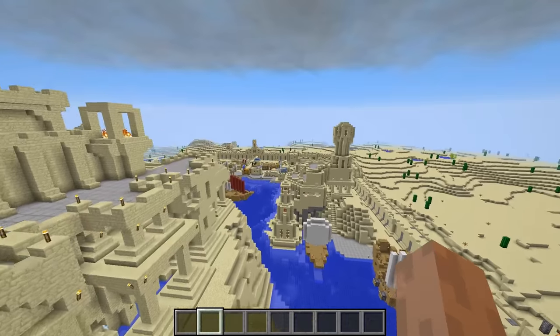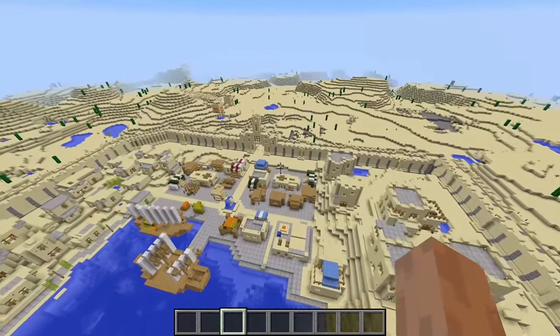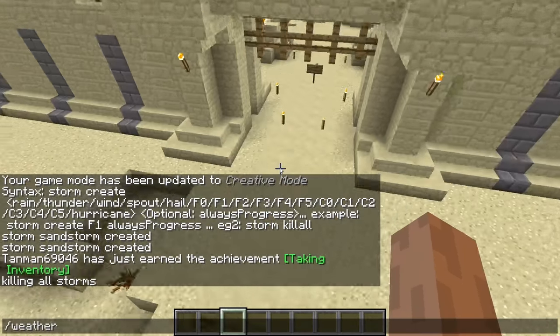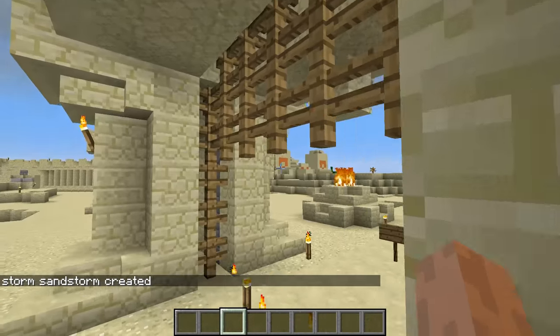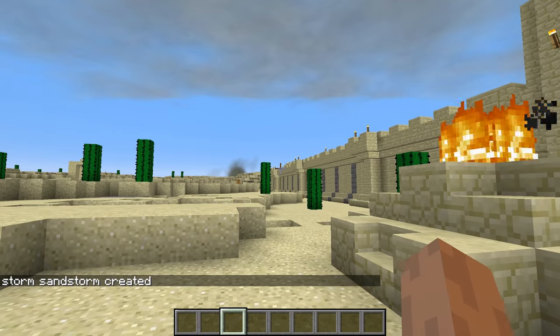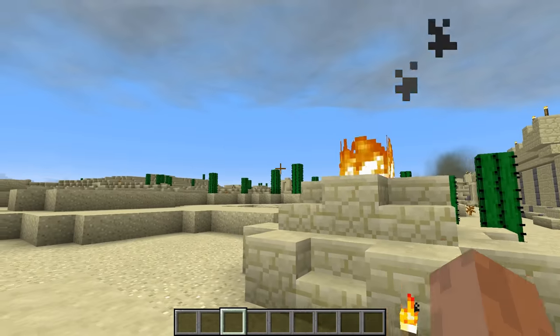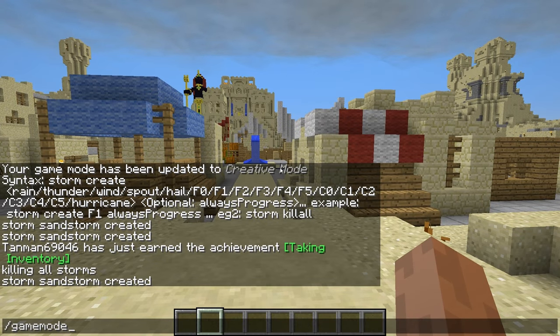All right, let's go ahead to the front here and let's spawn us in a sandstorm. You do this by weather storm create sandstorm, and the sandstorm will be created upwind from us or something like that, and it'll start heading this way. Yep, there it is, it's gonna start heading this way. We better get into the temple — let's go into survival mode, I guess.